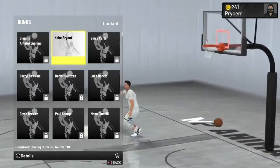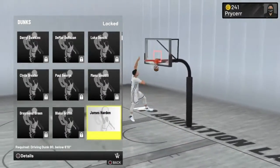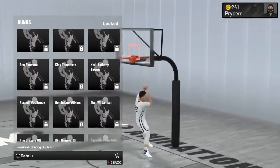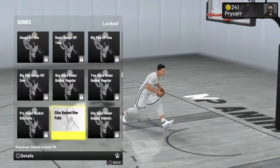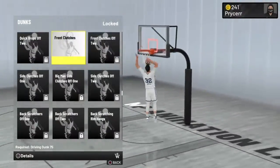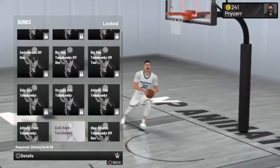Get Kobe, LeBron, Paul George. James Harden's are really good too, especially for the contact ones. For contact dunks you need LeBron for sure. Front clutches are really good too because they stop you from getting blocked - get front clutches for sure. Also get switcheroo.